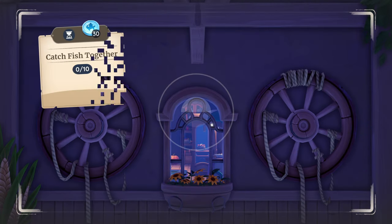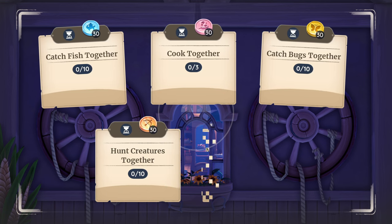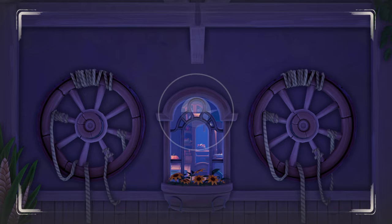Almost all skills have one challenge that requires at least one other player. It's important to know that none of these tasks require you to be in a group. You simply need to hit the resource or target at least once together with someone else in order to get it to count.